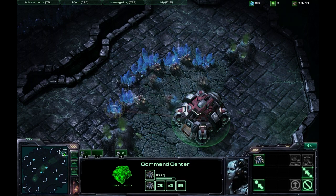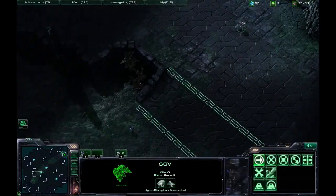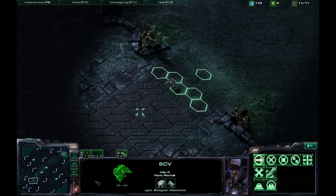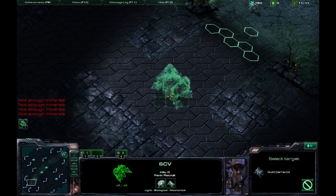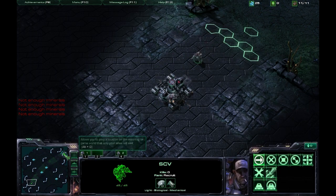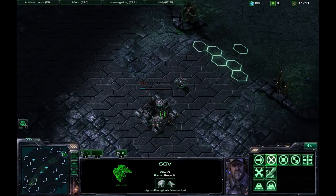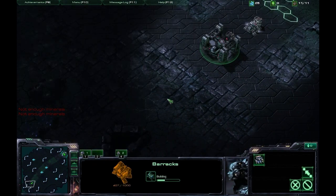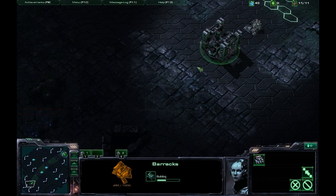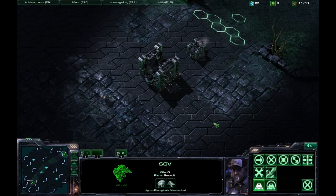It works well against Protoss and Terran setups. What you need to do is build your barracks and supply depot first — I opt to build the barracks first and then the supply depot. After that, you want to build bunkers right next to the mineral line or somewhere close where the Marines inside can range it. Then you just keep churning out Marines, hoping that the added pressure makes the AI surrender, though it does take quite a few tries to get this to work.